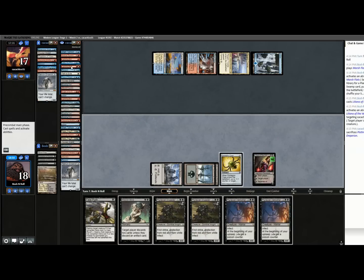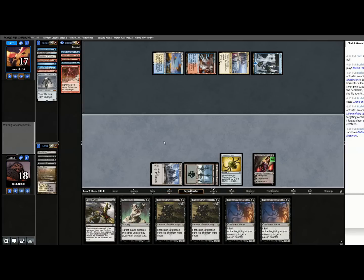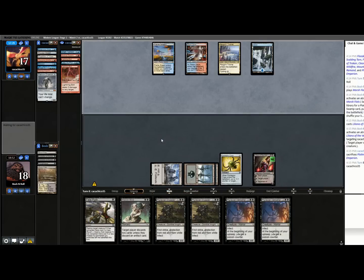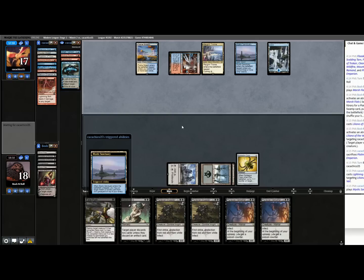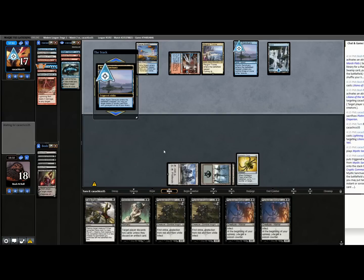Jace can bounce Phyrexian Crusader, which is a bummer because they don't have a whole lot of ways to interact with that — and that is one of them. I really need to get a poison on this opponent somehow. The discard game isn't working now because they have Jace. I know about Jace, I know about the Cryptic Command they're about to draw, they have Shark Typhoon — there's not a good path here to wrench their mind. Now they're holding up the other Cryptic.